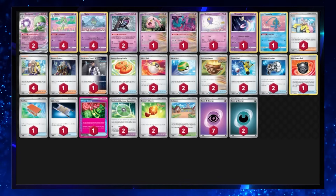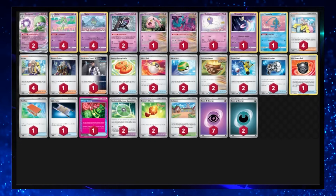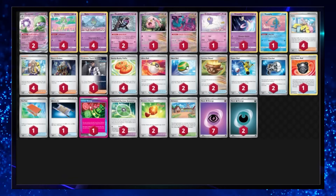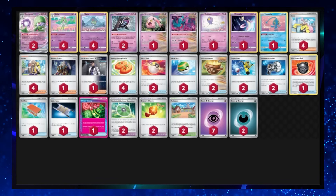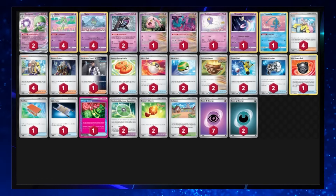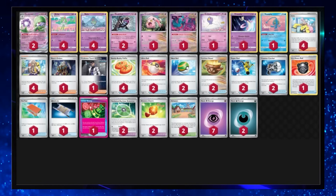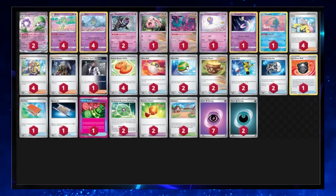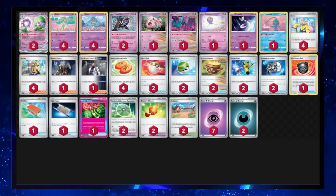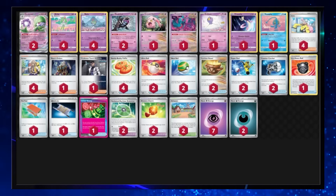In at number five we've got our former number one — Gardevoir EX. Similar to Chien-Pao, it hasn't gained as many new cards as it could have. With the new set focusing on Dark-type, and this deck being weak to Dark Pokemon, it falls slightly short. Munkidori gave this deck a huge boost and it will still see a lot of play, but with new cards like Dusknoir and Duskull being able to explode and spread damage counters all over the board, all those Ralts and evolved Gardevoir — and Scream Tail — are really going to suffer. Still a fantastic deck, and it could win Worlds, but it will definitely see a lot of play in Day 2.